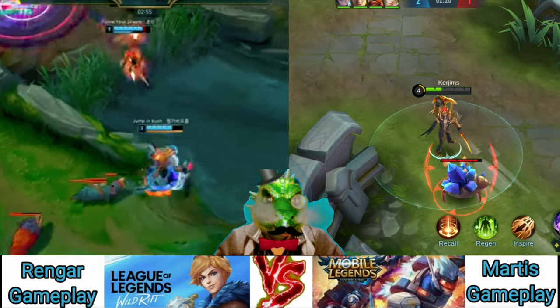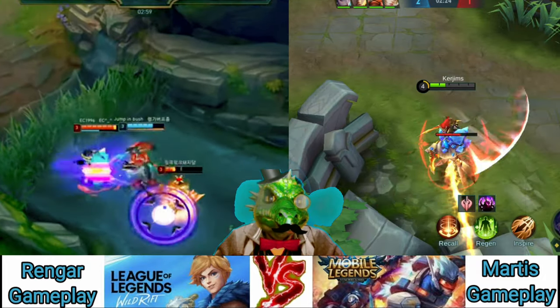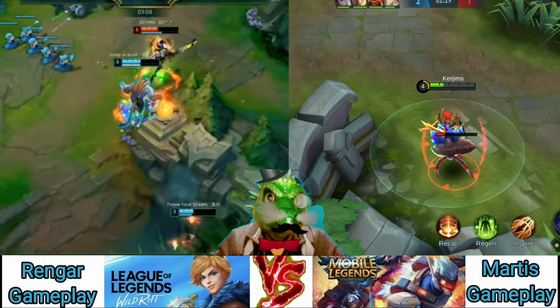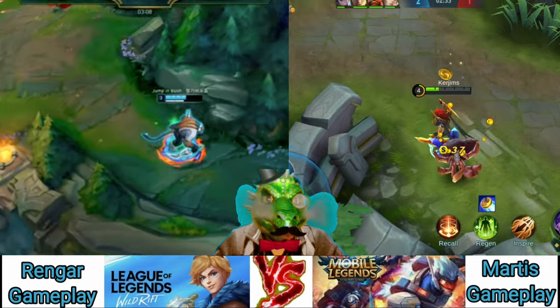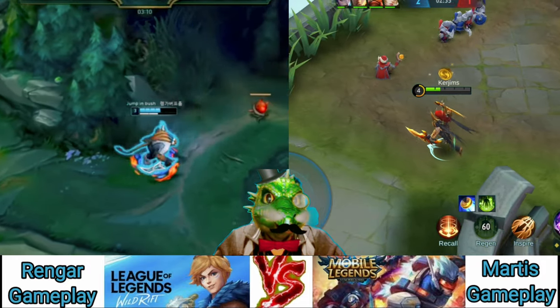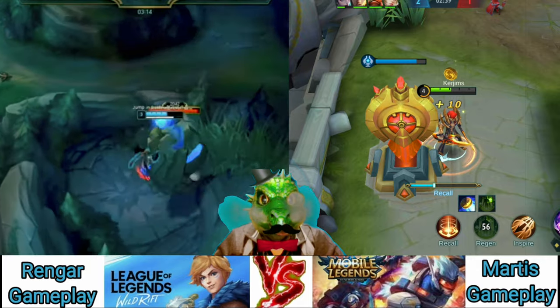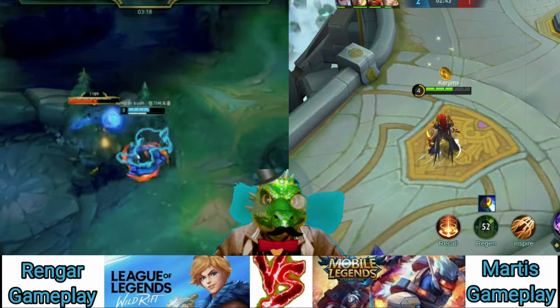Both the basic and empowered versions of his Q, Savage Reef, strike twice — once in an arc and then once in a line. It's also a skill shot, so you can miss it, but it deals more damage and you'll look pretty cool. Finally, Battle Roar now heals Rengar for half the damage he's taken in the last few moments. When empowered, Battle Roar breaks crowd control and makes Rengar immune to incoming CC for a brief duration.